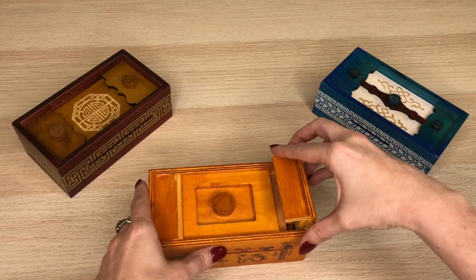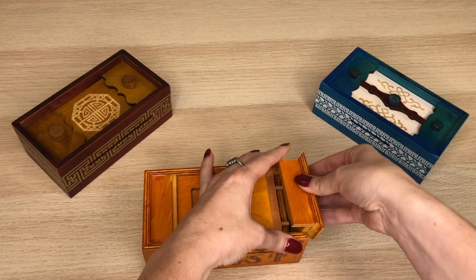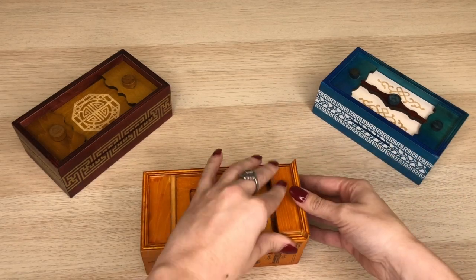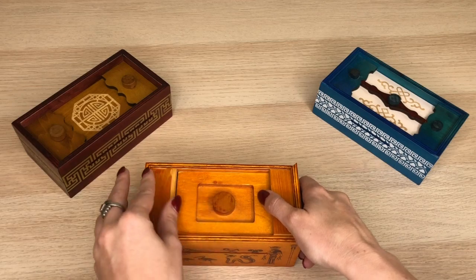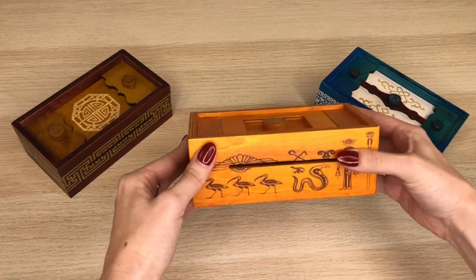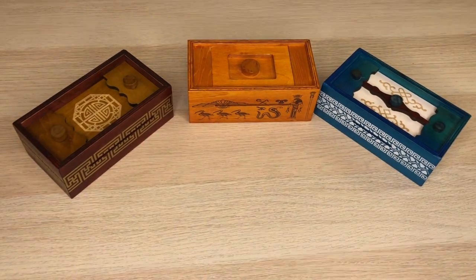To close it, put that side panel back together — you do kind of have to wiggle it down, then move your center piece a little bit. Put that left angled piece back into place. Slide back in, tuck, and you're all set. Now we've solved all three of the secret boxes from the True Genius line.